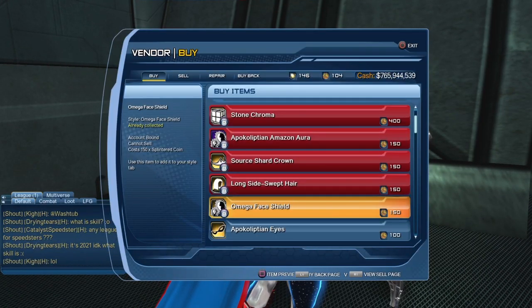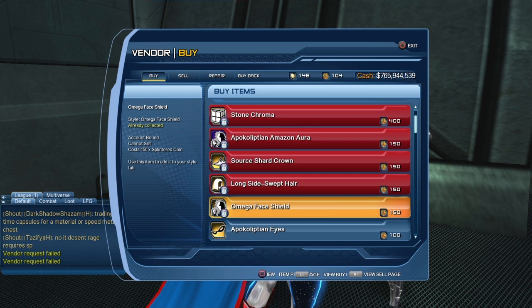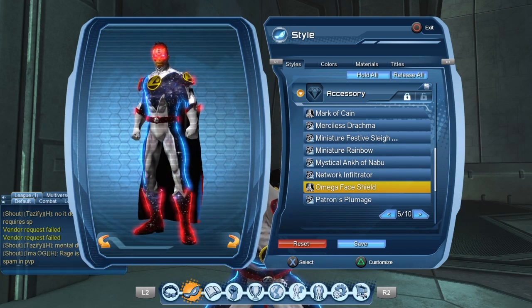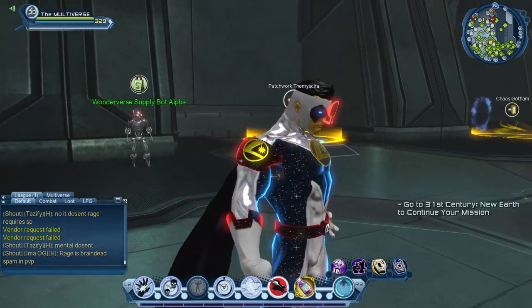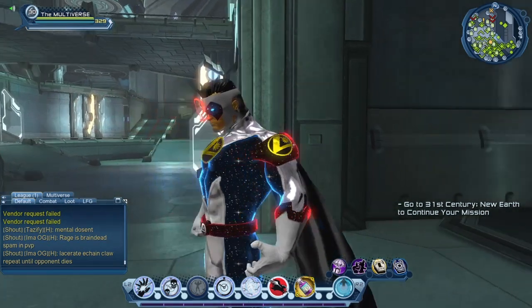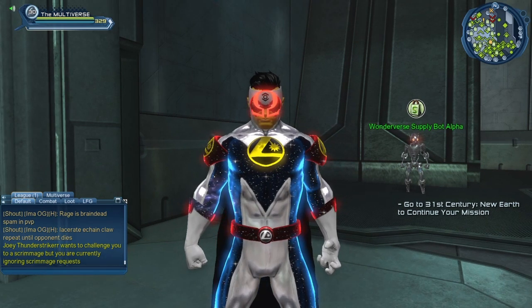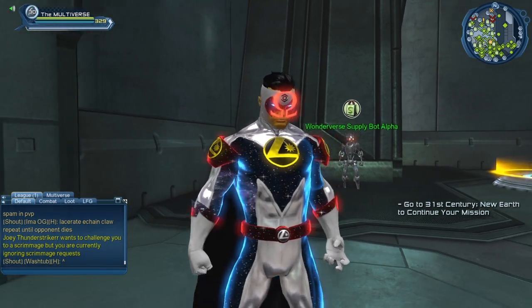Then there is the Omega Face Shield for 150 splintered coins. The Source Shard Crown and Omega Face Shield are both account bound, so you can purchase them with one character and give them to any character on your account, but you cannot buy or sell them on the broker. The Omega Face Shield is a pretty cool accessory — basically it's the Omega emblem that floats above the face of your character. I've used it quite a few times, including with my Dark Side character and my Multiverse character. I love this accessory, it looks awesome.